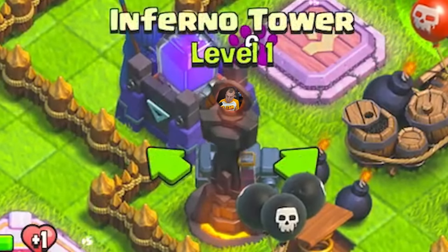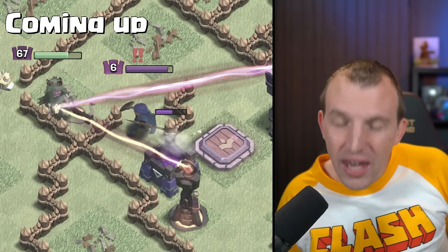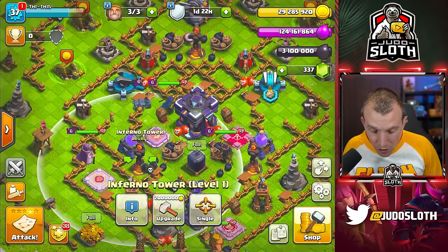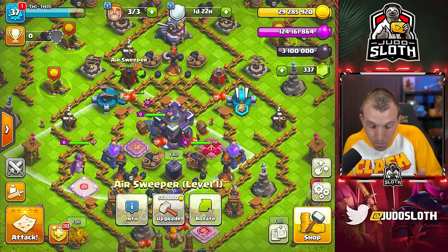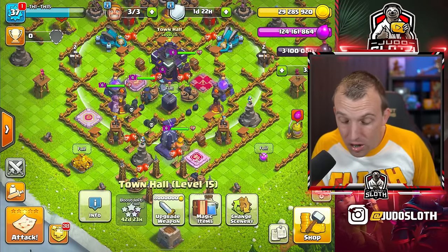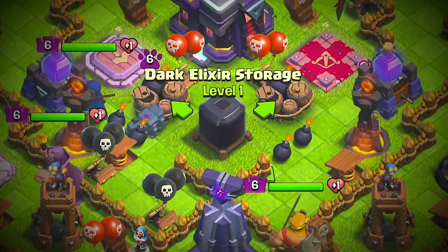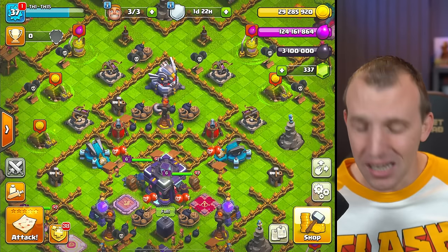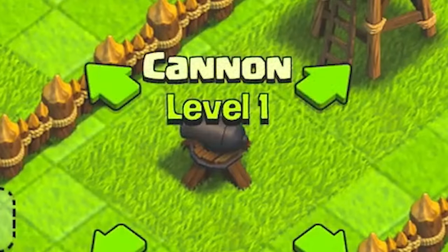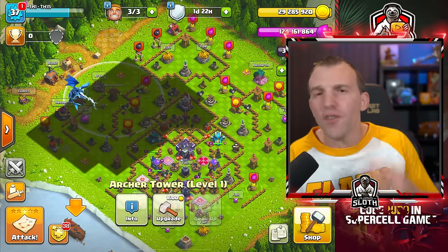Our Infernos are level 1 — completely useless in multi-mode, but in single they could beam up. If we get hit with heroes like E-Dragons, we have our Air Sweepers pointing down to push them away. We could still do significant damage even with these level 1 defenses to high hit point troops, with our Dark Elixir right in the middle. If they attack behind the Air Sweepers, they have to go through my almighty level 1 Air Defense, Cannon, and Archer Tower. One E-Drag would probably funnel 50% of this base.